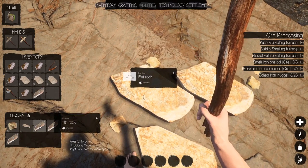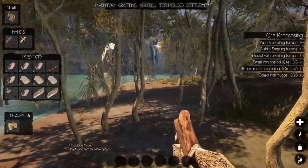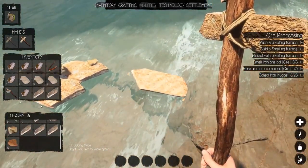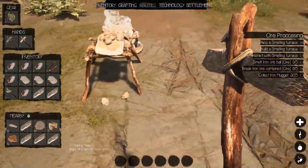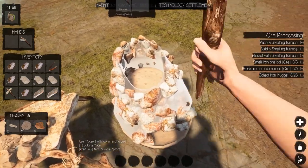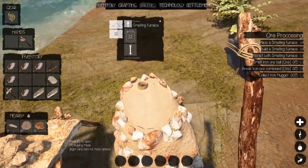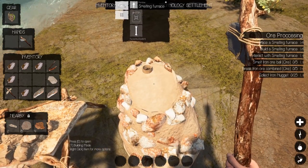I think we'll also need some flat rocks for spinning wheels and such. Let's bring that over. We probably didn't need all of it, but we don't have enough of the dense ones. So let's switch to the hammer and pound that in — it needed clay, more clay, and boom — there we go, that's built. We can upgrade it later. For now, let's interact with the smelting furnace.